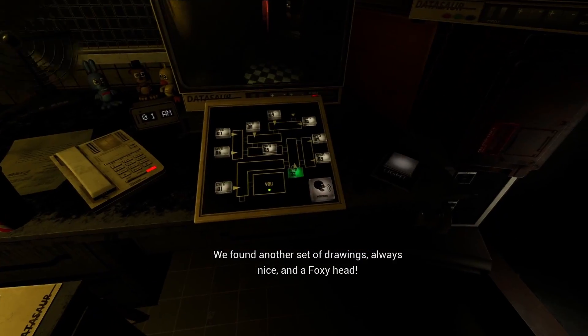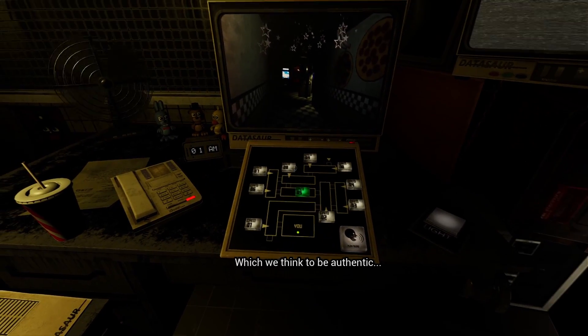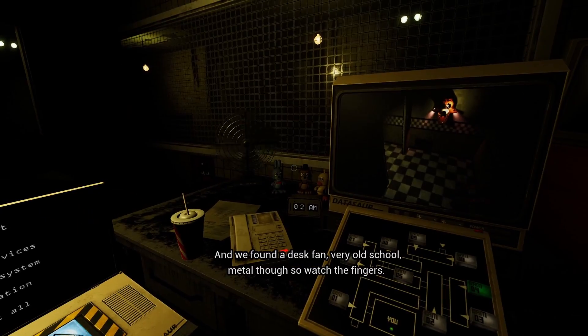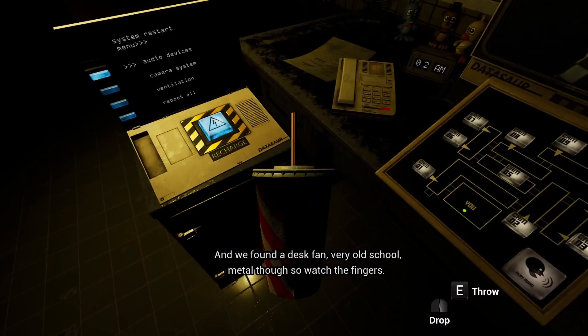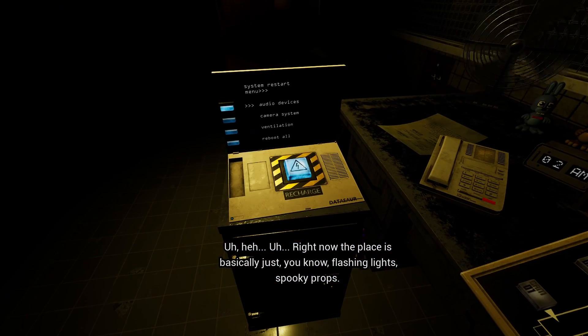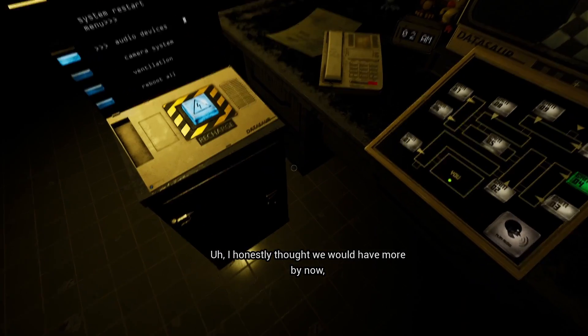We found another set of drawings with knives and a Foxy head, which we think could be authentic. Then again, it might just be another crappy cosplay. And we found a desk fan — very old school, metal though. Watch the fingers. Right now the place is basically just flashing lights and spooky props. I honestly thought we'd have more by now.